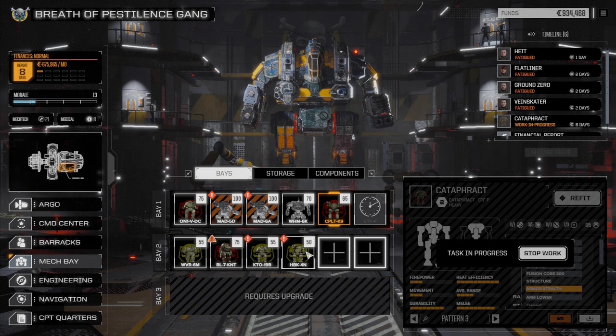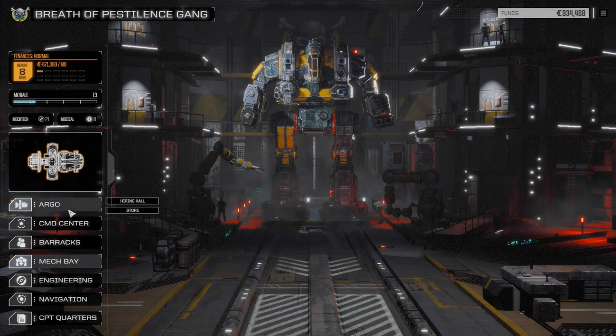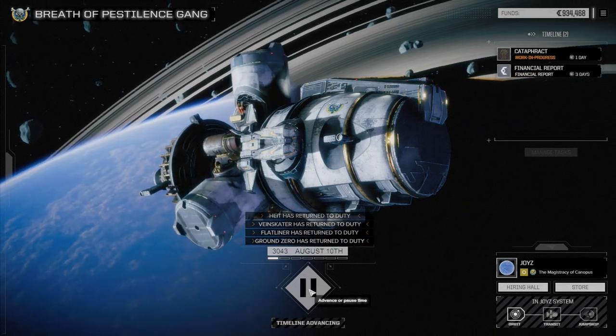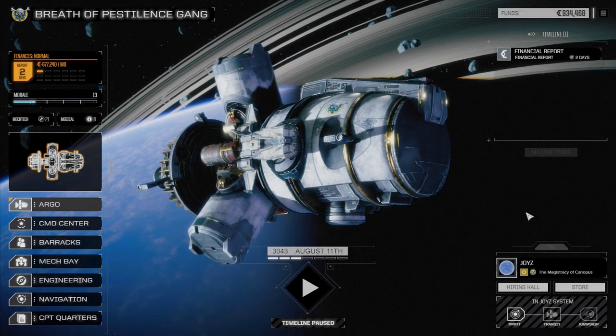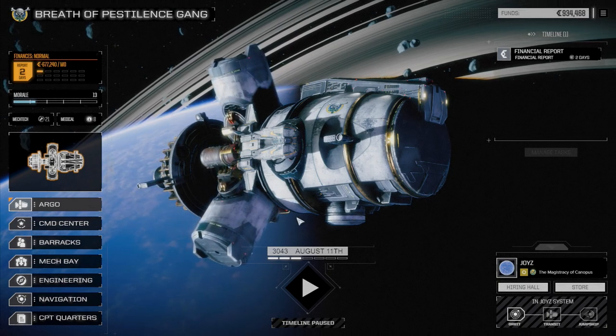Next episode I want to make a stab at working on some of these guys — we'll pull a mission off first, then take a stab at rebuilding some of these guys. We've got to get our second lance back up and running — all three of these mechs need to be back up. We'll at least try to get some of them back up, and perhaps try to get the Black Knight up and running — that's going to be the biggest task I think. So until that time, I'm going to end the episode. If you like the episode please drop a like, and if you haven't subscribed yet please subscribe — I'll see you all next time.